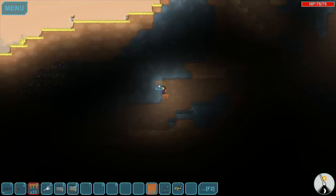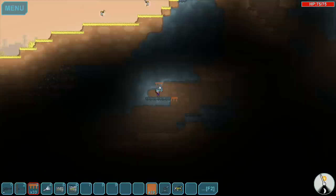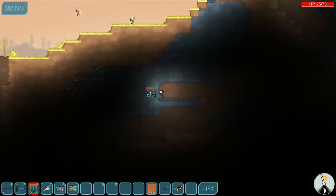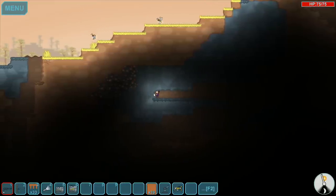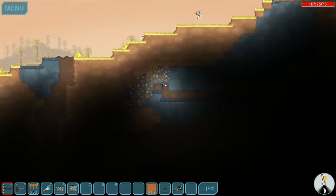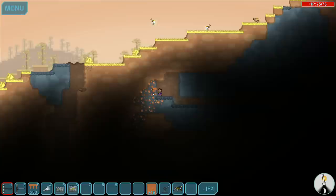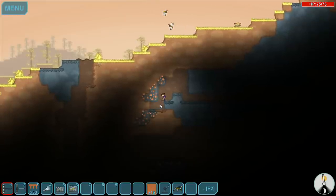I'll put a platform right there and just work my way over — there's a pretty nice iron deposit over there. I'll work my way over this way because I think that'll be much safer, and it'll also give me a lot of stone which I desperately need. This is a fun little game. It actually just had a little update — nothing super major, but some bug fixes and balancing. I don't know if they added any new features or content yet.